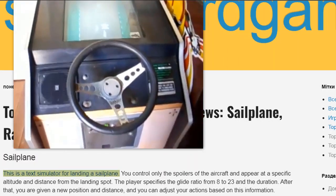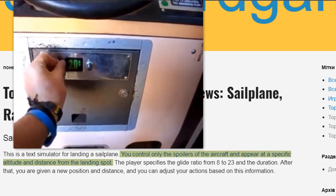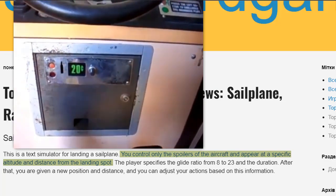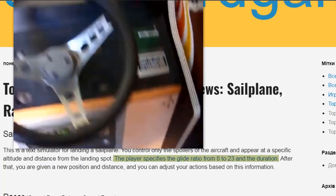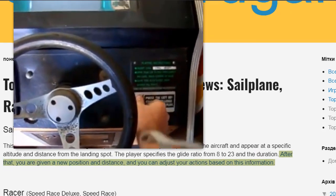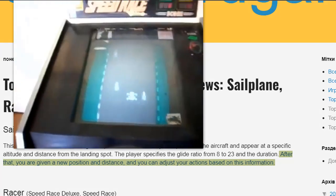Sailplane is a text simulator for landing a sailplane. You control only the spoilers of the aircraft and appear at a specific altitude and distance from the landing spot. The player specifies the glide ratio from 8 to 23 and the duration. After that, you are given a new position and distance, and you can adjust your actions based on this information.